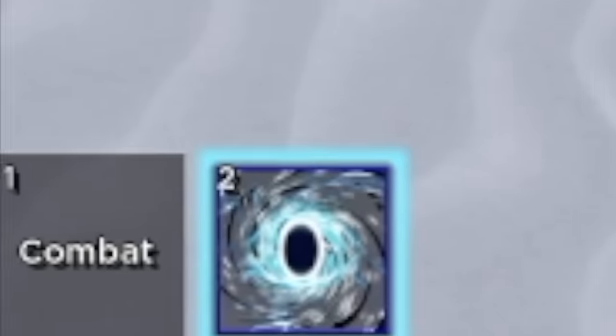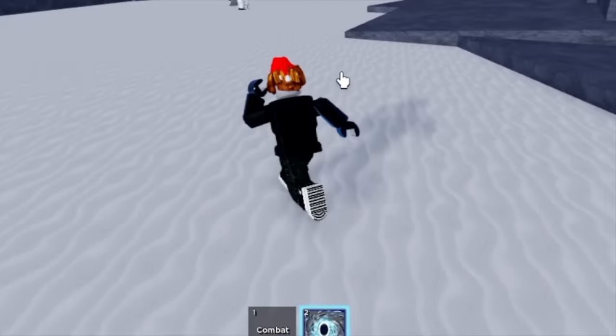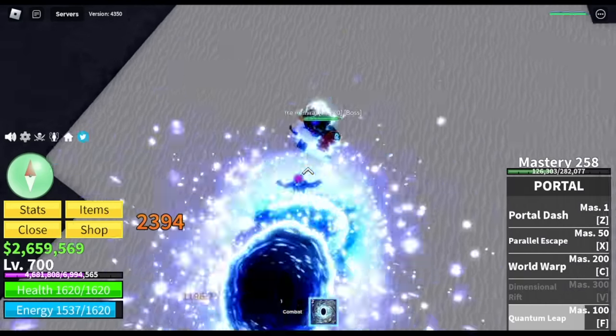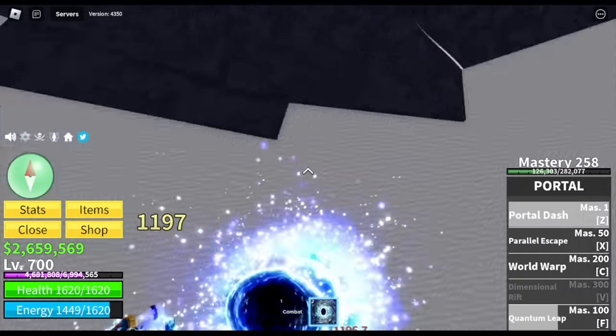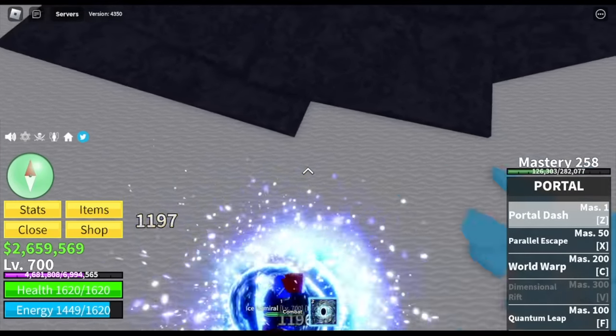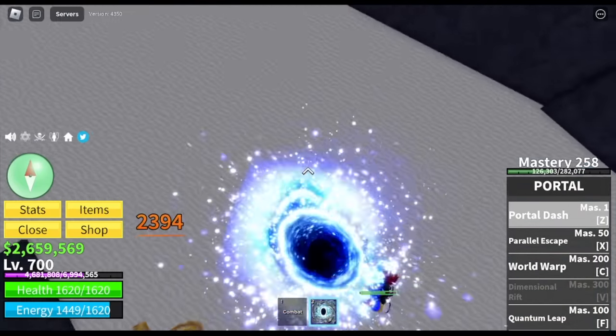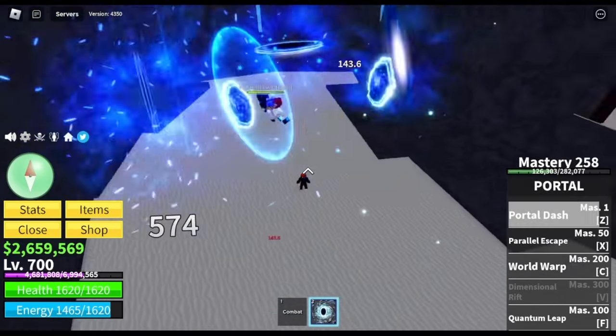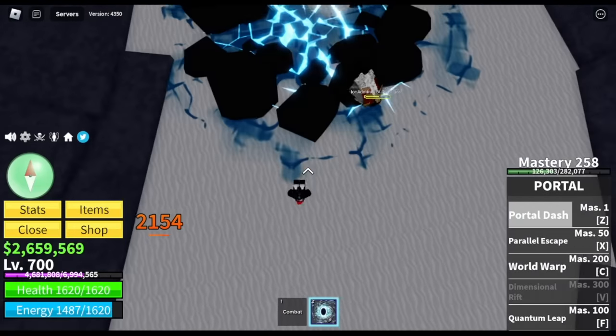So for my number 3, the Portal Fruit. You might think this fruit is kinda weak, but I'm using a level 700 fruit and as you can see, we can defeat this boss by just using one skill — and that skill is the Quantum Leap. Why is this good for grinding? Check the mastery requirement — it is only 100 mastery.